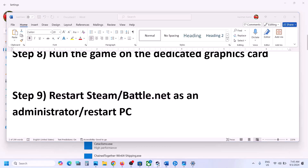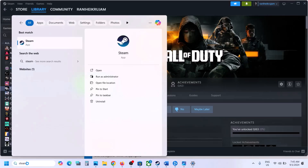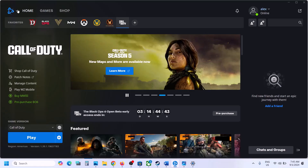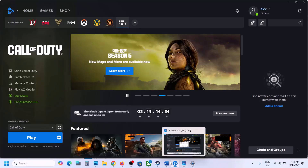The next step is to restart Steam or Battle.net as administrator. Close Steam by going to Steam > Exit. Then type Steam in the Windows search box, right-click on Steam, and click Run as Administrator. Similarly, close Battle.net, then right-click it and click Run as Administrator.